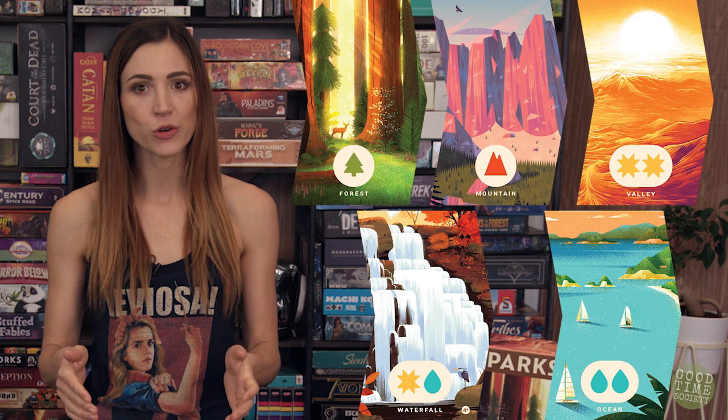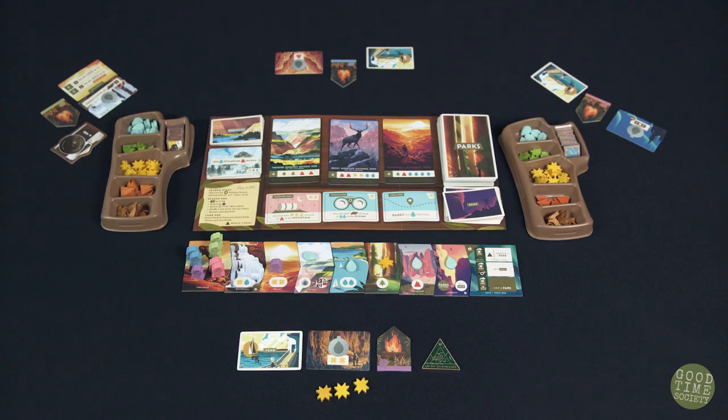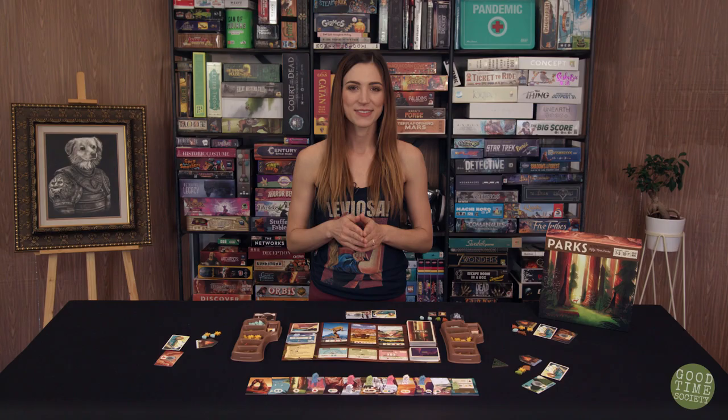For instance, if a hiker lands on a valley, the player earns two sunshine tokens and takes the bonus weather pattern token for free. Keep in mind, players are limited to 12 tokens max, so don't hoard too much. The Vista site allows the player to make a choice: either draw a canteen adding it to their personal area face up, or exchange two tokens of any type to take a photo from the supply and gain ownership of the camera.